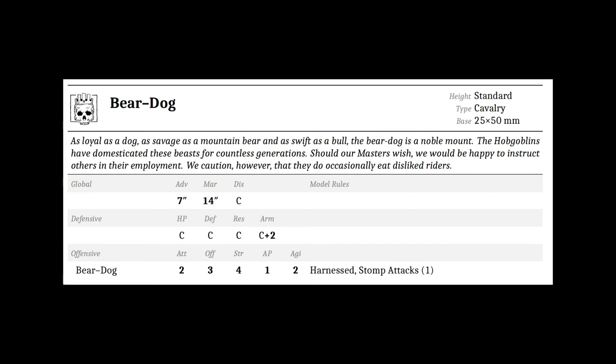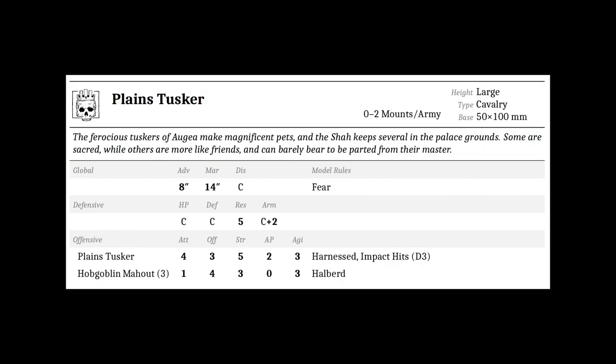Bear dogs are large cavalry on 15x100 millimeter bases that give 7 inch advance, 14 inch march, and a plus two armor bonus, with attacks 2, offense 3, strength 4, AP 1, and agility 2 with stomp attacks 1. Plains tuskers are large cavalry on 50x100 millimeter bases with a 0-to-2 mount per army limit, giving 8 inch advance, 14 inch march, and a plus two armor bonus with fear. The tusker itself has attacks 4, offense 3, strength 5, AP 2, and agility 3 with impact hits D3, plus three goblin mahouts with attacks 1, offense 4, strength 3 with halberds.